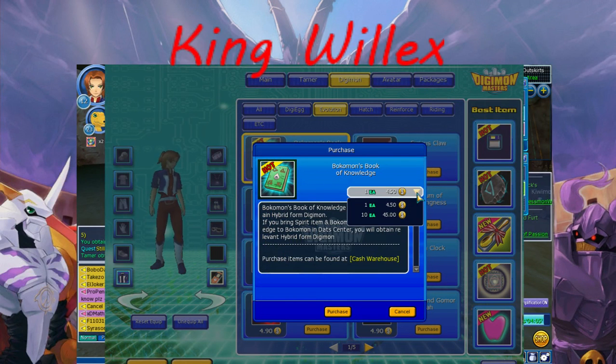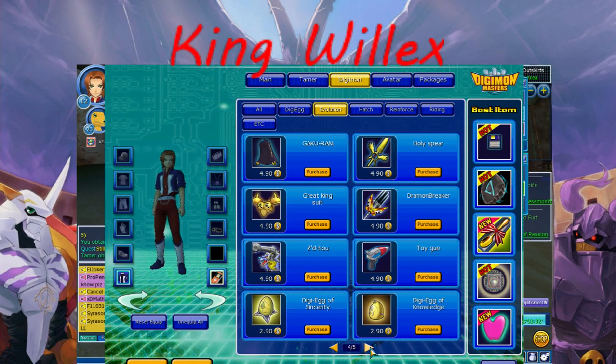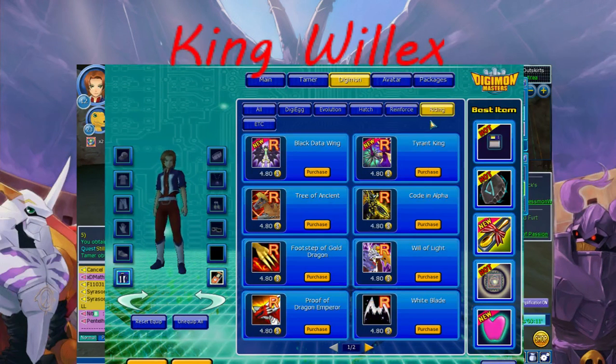If you're looking into evolution items, you're spending five to seven bucks — it's not very hard. Four dollars and fifty cents for a book, 45 for 10 books. So it's like 90 dollars for 20 books, and that's to hatch all 20 spirits. Five dollars for a burst mode item.